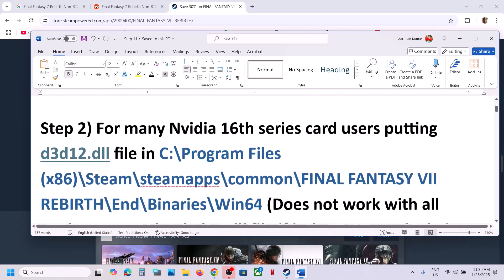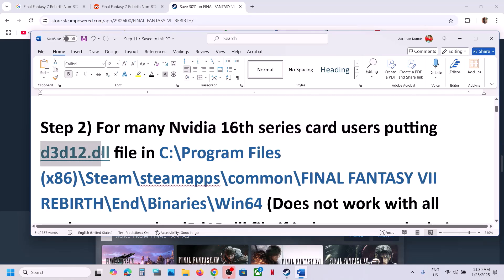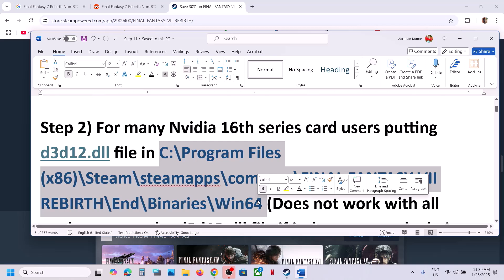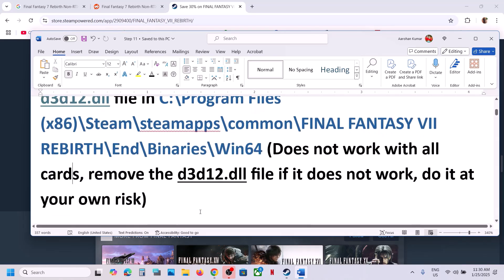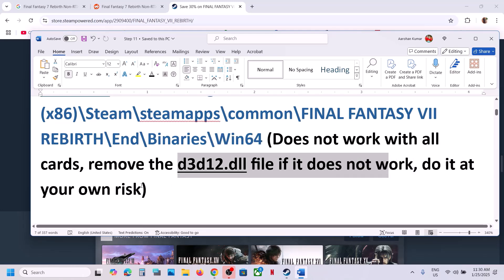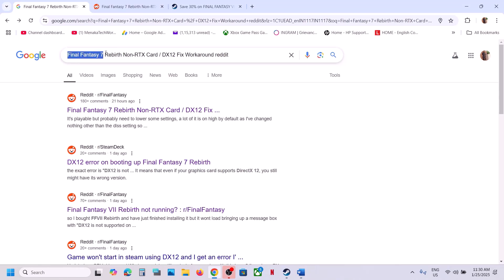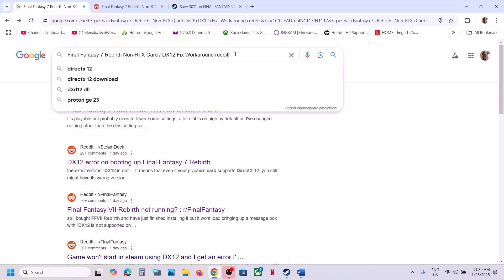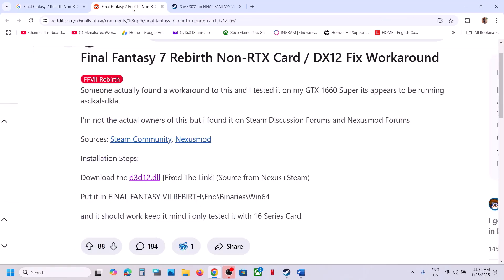Next step is step 2. For many NVIDIA 16 series card users, putting this D3D12.dll file in this location has worked. It does not work with all the cards, and when you put the DLL file, if it does not work, you can remove it — do it at your own risk. In Google search, type in 'Final Fantasy VII Rebirth' along with 'Reddit' at the end, go to the Reddit website, and you can see this D3D12.dll fix which has worked for 16 series cards.